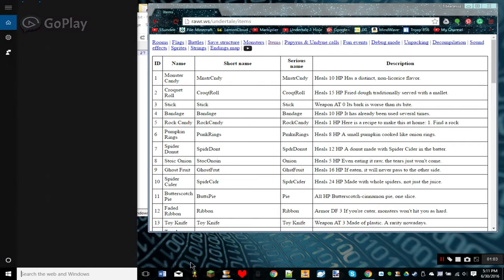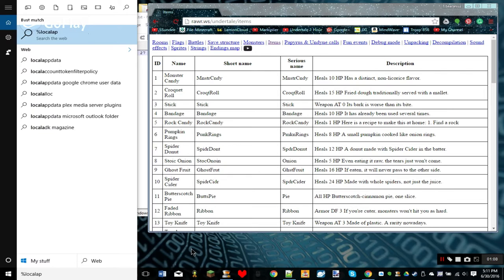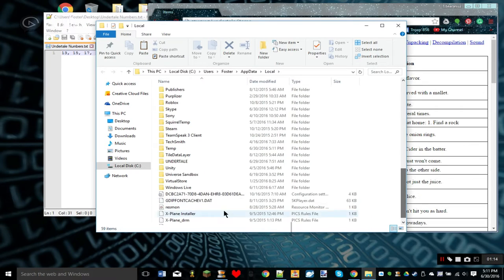I would go search on your computer for %localappdata%. Find your Undertale folder, which should be — if you're in alphabetical order — it should be at the bottom.